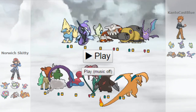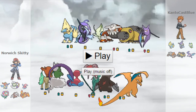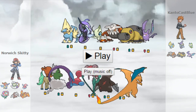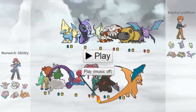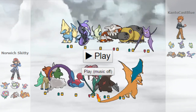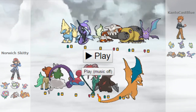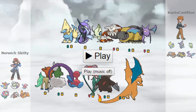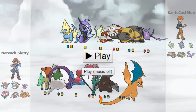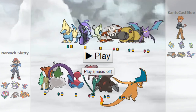Next we've got Excadrill with the Salac Berry, because I was using this as a pseudo way of dealing with Kyurem-Black. I very much expected him to bring Earth Power, because it would also hit the Charizard — obviously he'd have Dragon coverage too. I've got Earthquake, Iron Head, Rapid Spin, and Stealth Rock. I really needed a spinner because I'm bringing the Tornadus set and Charizard. Stealth Rock would help break down his team for Tornadus to come in and do work. I have max attack and then a little tiny bit of HP investment.